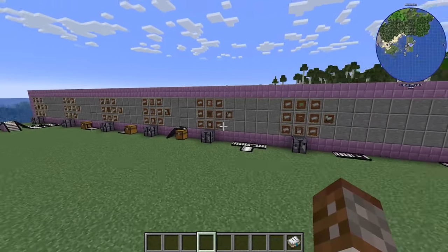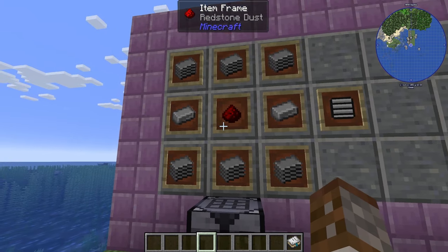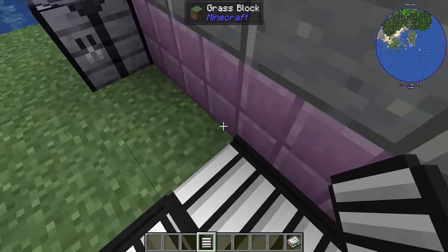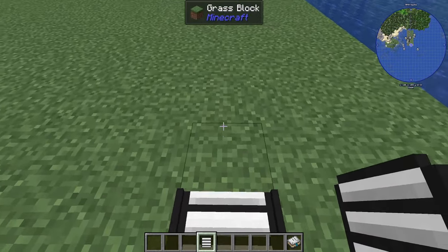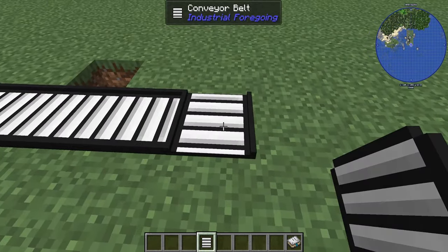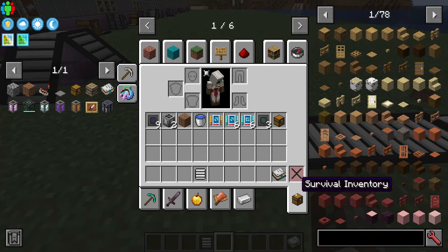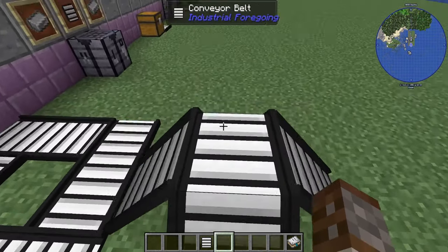Moving on to conveyor belts: these are made with six plastic, two pieces of iron, and a piece of redstone — you get six per craft. Place them down in the direction you are looking. To make a turn, place on the end and items will pass over. Conveyor belts can transport items, liquids, and can go up and down, merging at individual points.